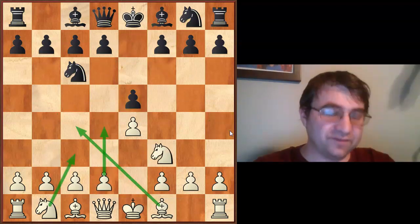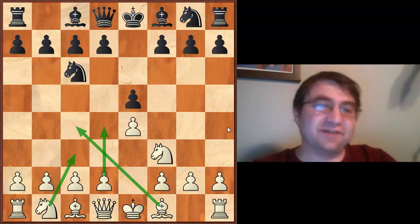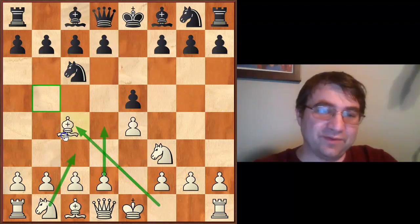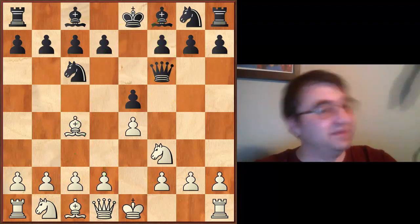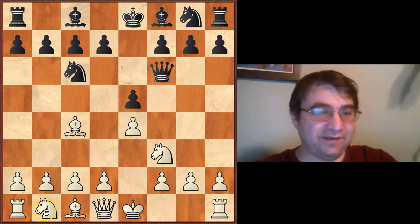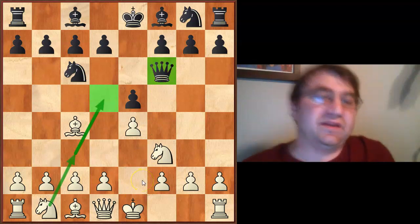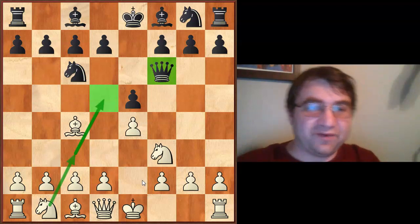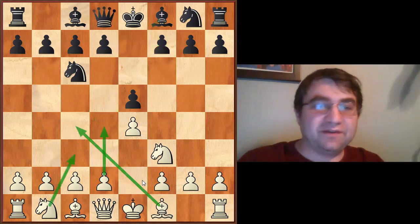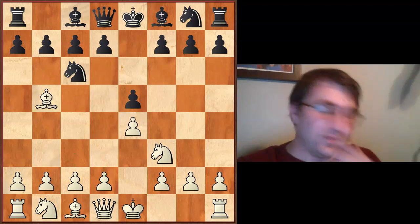Everything else is basically garbage — you wouldn't have to put a lot of effort into preparing against it. That's the secret: if it's garbage, you don't have to go that far. For example, if I play bishop c4 and my opponent responds with queen f6, I have zero preparation. I'll probably play knight c3 and aim at the queen, but I haven't spent hours studying these positions.